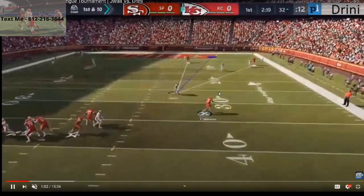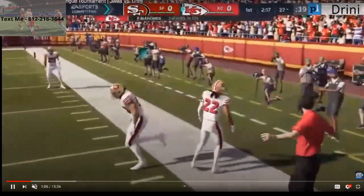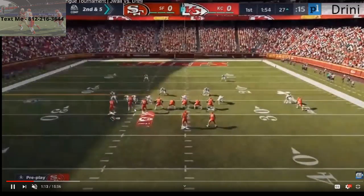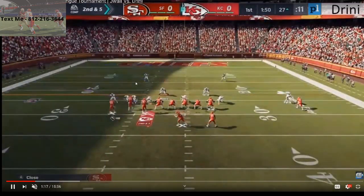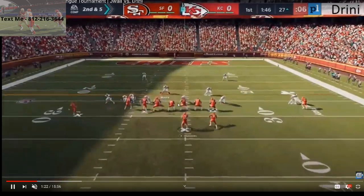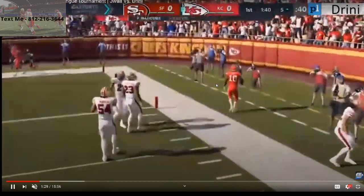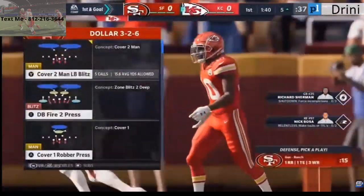J-Wall goes to man but he forgot to put a spy on the field. If you're gonna run man and you're gonna face the Kansas City Chiefs, you've got to have a spy on your field in my opinion. Second and five — J-Wall is showing man-to-man coverage with some curl-flat hybrids. Dreeny does a good job sending out multiple people on routes and is able to hit the crosser to Tyreek Hill. The Chiefs are so good against man because they're so fast.